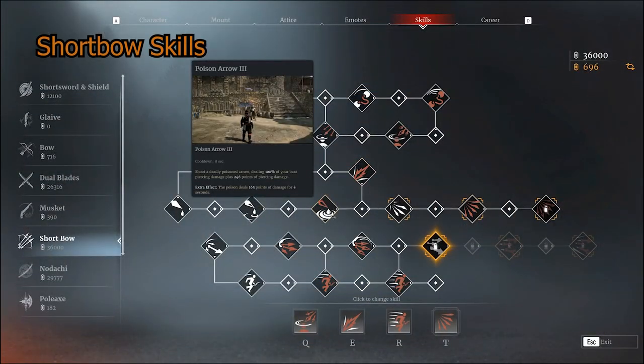Next skill is Poison Arrow. Poison Arrow has a ticker where for eight seconds you will have poison damage depleting your health. It's a good ability, though it's not really my style. I can see how it's really good because it stops people from healing.